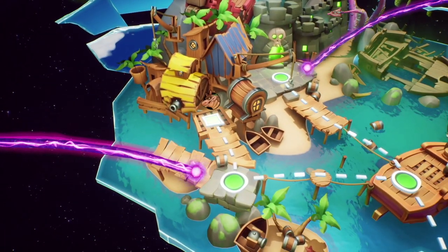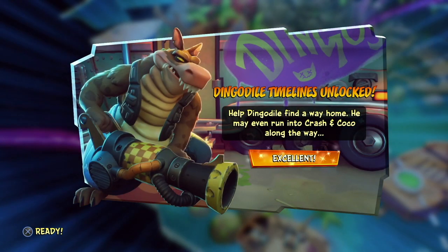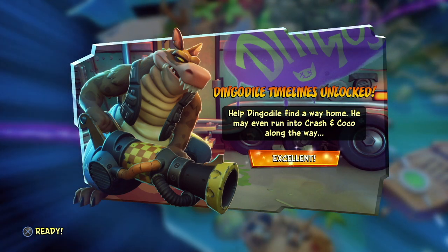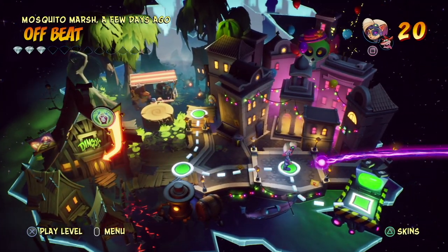Welcome back to Crash Bandicoot 4. The very last part we played was as Dingo Dial. Now his stupid mutant head is showing up in icons all around the world map. The Dingo Dial timelines are now unlocked — help him find his way home. He may even run into Crash and Coco along the way.